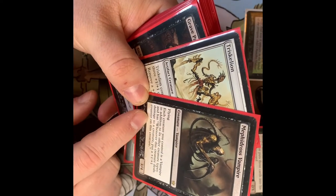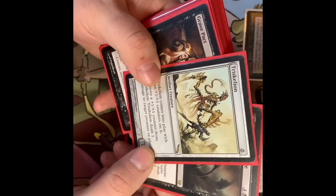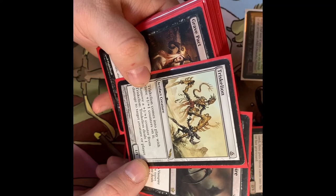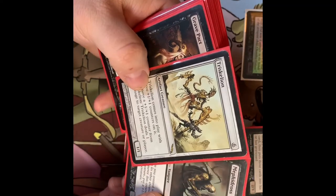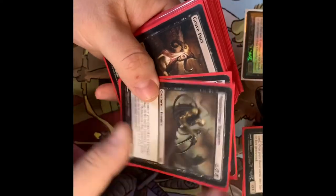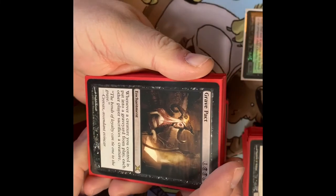Triskelion and Mathas, Fiend Seeker — Mathas makes each creature you control become a Vampire, and whenever this creature deals one damage to a creature, put a +1/+1 counter on that creature. Triskelion is an artifact creature that comes into play with three +1/+1 counters. You remove a counter and it does one damage to target creature or player. With these two together you can machine gun the entire table down — it's pretty gross.